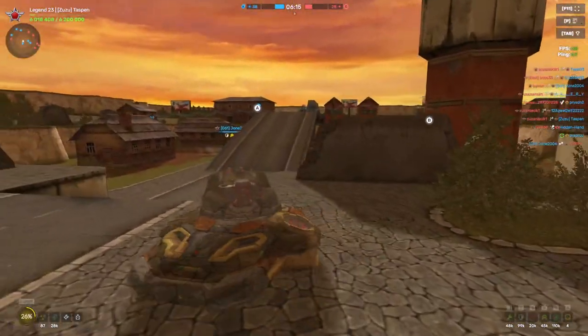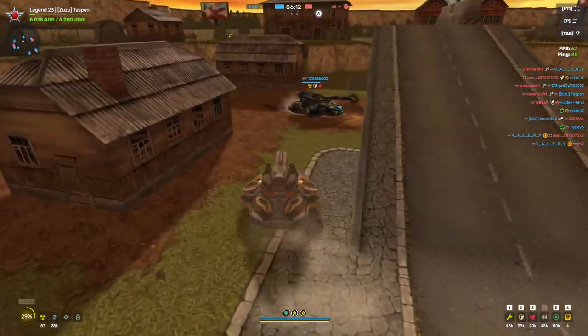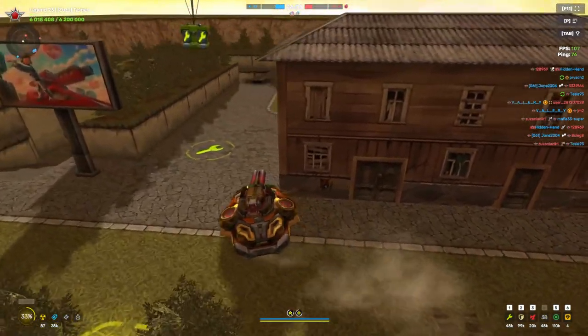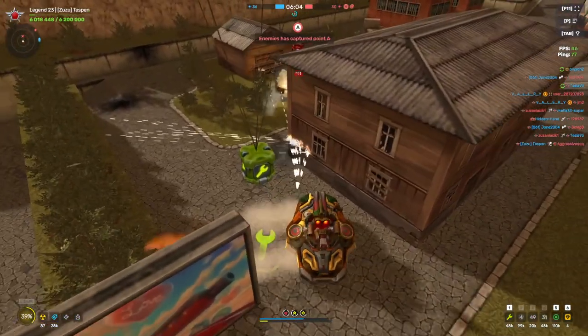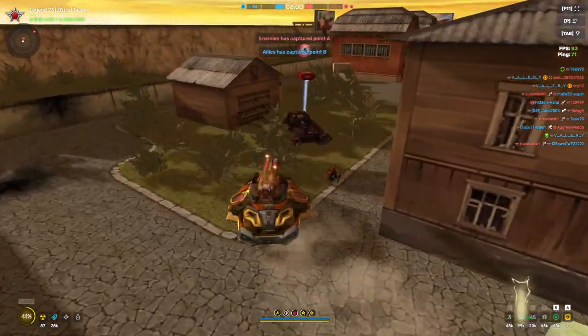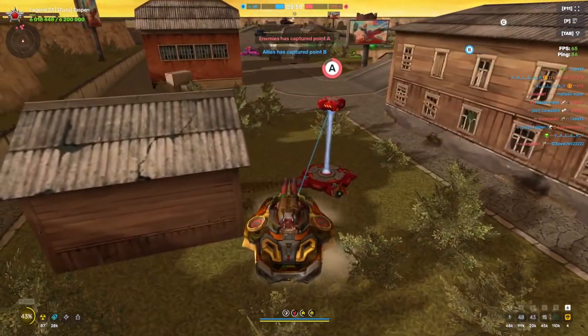The best augments currently for hammer, I would say, are high capacity ammo clip, Duplet — which I'm using right now — and then maybe Blunderbuss. Blunderbuss is pretty good just because of the critical damage you get, since critical damage got a buff. So Blunderbuss is also in general pretty good now with the reloading increase.